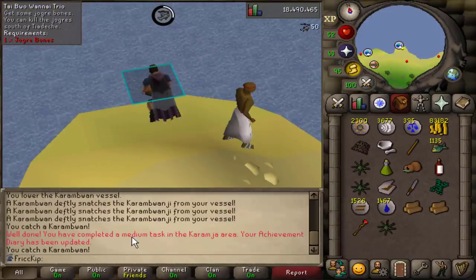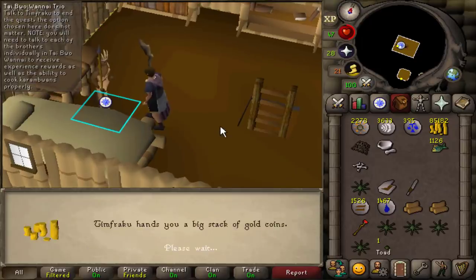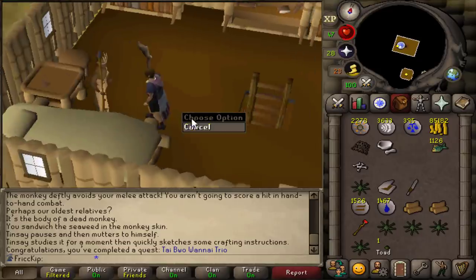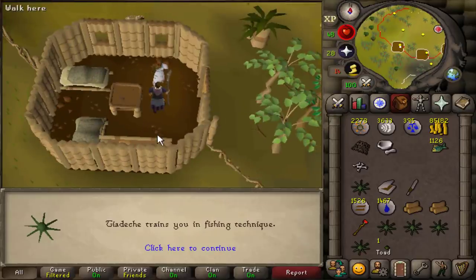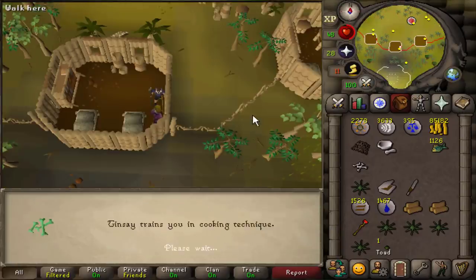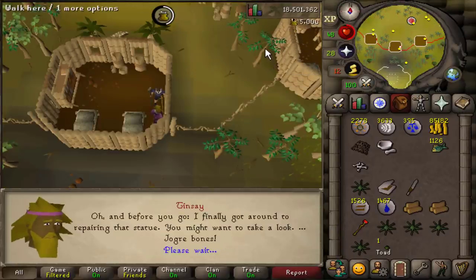Fishing a Karambwan — medium task. Here is the end of Tai Bwo Wannai Trio. We can now fish the Karambwans. We get these XP rewards but we have to actually claim them. This guy teaches us how to properly cook the Karambwans, because previously they would have just been the poisonous ones. We get 5k fishing XP, and then this guy gives us 5k cooking XP.